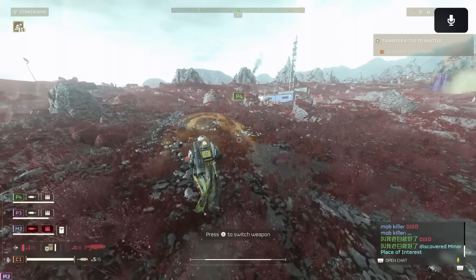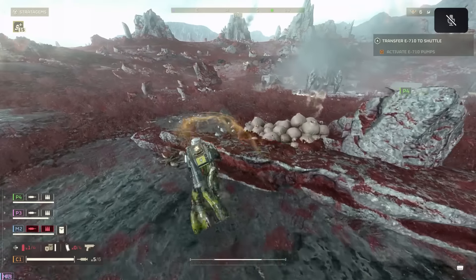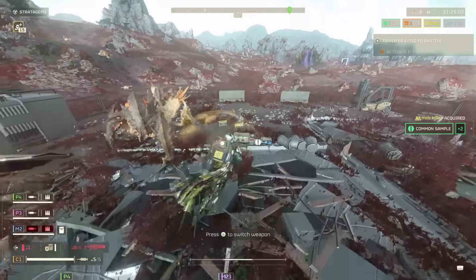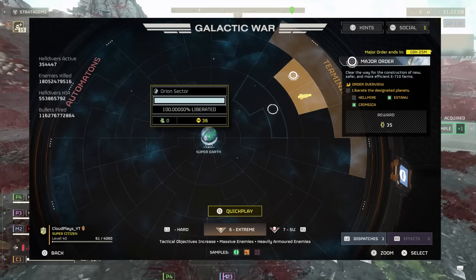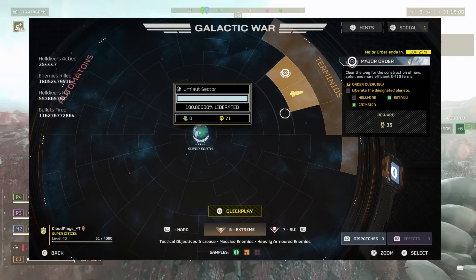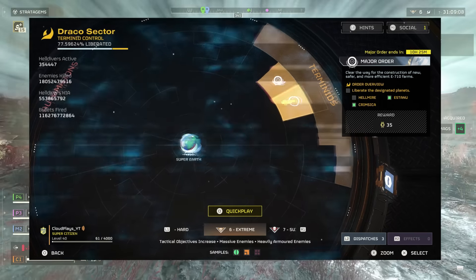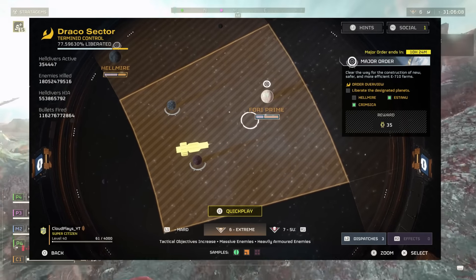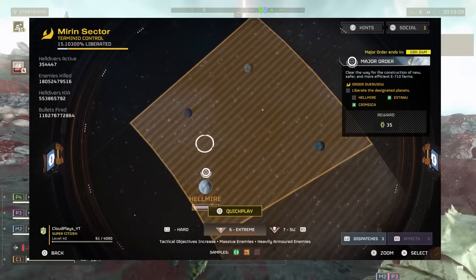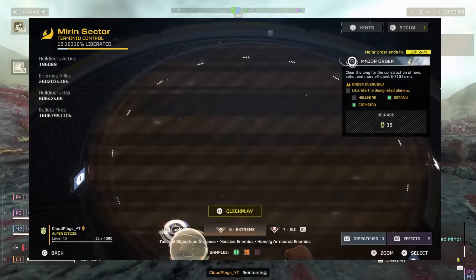Moving into the main major order — with, at the point of recording, 10 hours and 25 minutes remaining — this one is getting a little bit sketchy and tight. Let's take a look at the Galactic War Table. We can see that Astanu and Krimsika have actually been fully liberated, but we have only got Helmire left to take out, and this place is an absolute nightmare.